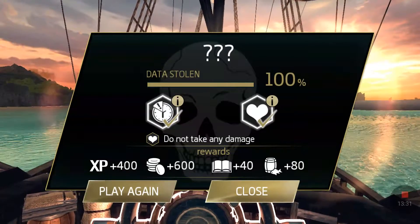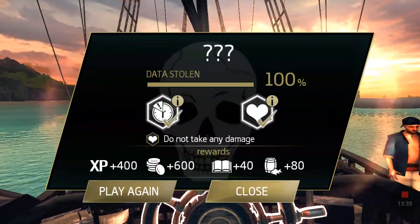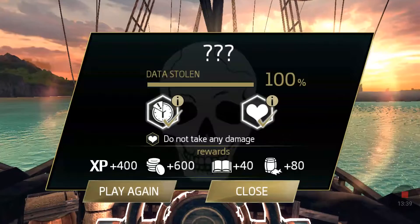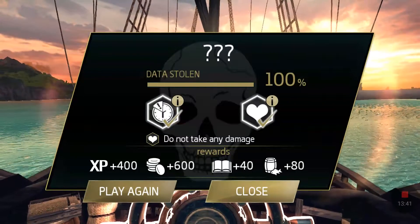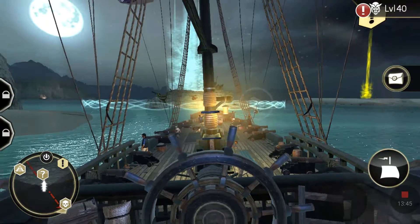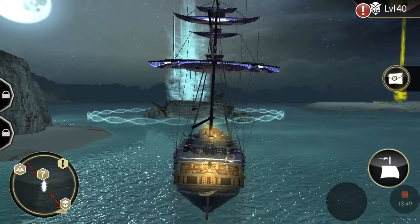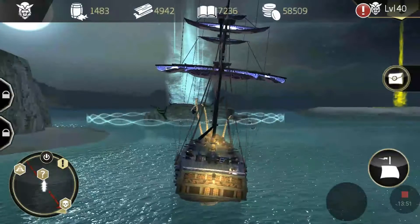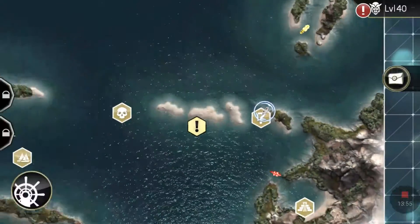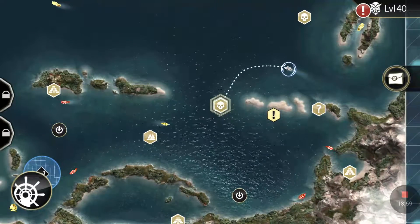This mission also gives you books and food in addition to coins. Play this mission when you want to collect books, fish, and coins. Don't forget to collect your bounty. Now let's move on to the assassination missions.